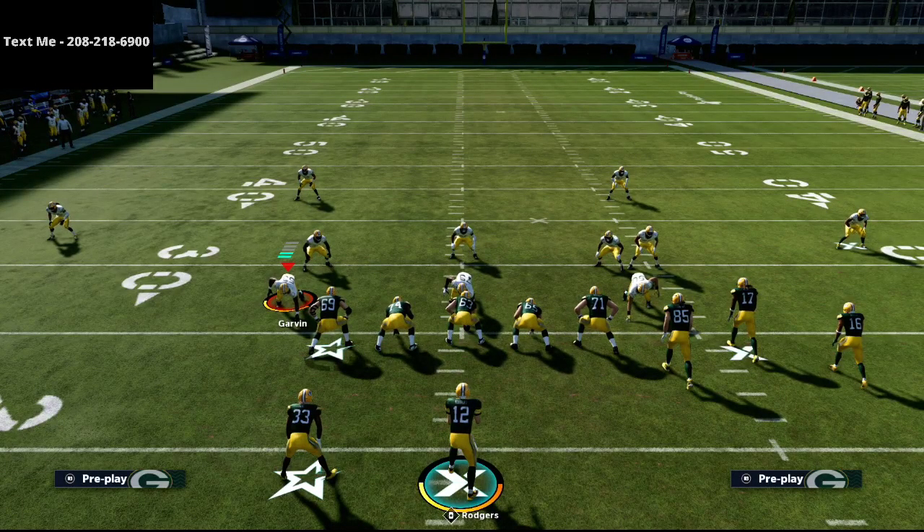That's how you run gun bunch verticals against every zone in the game, including zone drops — the same principles carry across. This is a phenomenal passing concept to beat zone coverage. If you want my full gun bunch offensive ebook, it's available for $15 in the description. Thanks for watching and have a great rest of your day.